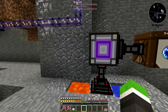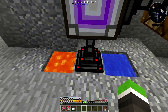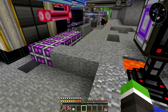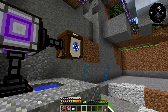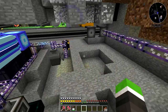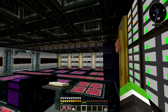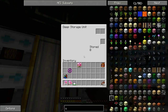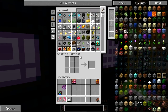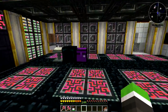Next thing I want to show you is this singularities machine. It pumps in cobblestone and makes singularities, which are good for those bridges that transfer data without cables — pretty cool. I also emptied a lot of things we don't actually use, though we do have a lot of ender pearls.